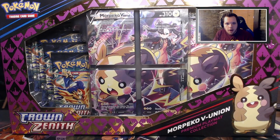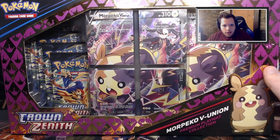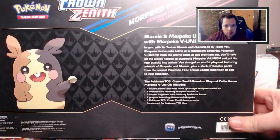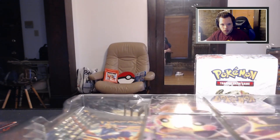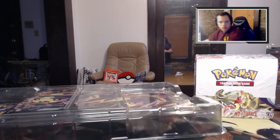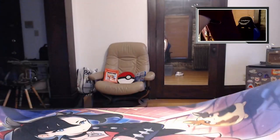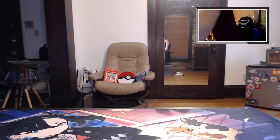Crown Zenith or Morpeko V-Union box - pretty cool set here, some Crown Zenith, can't complain with that. Got more Morpeko with more cards, we get a jumbo card as well. Looking at the back quick, we got Marnie as well - everyone loves Marnie. Oh okay, there's something a little hidden in there - it's probably really loud - looks like we get a playmat. Okay, that's pretty fire, let's look at the aerial view.